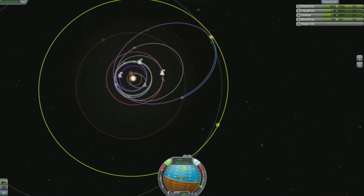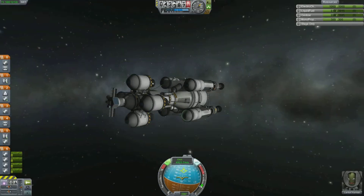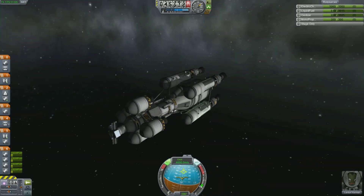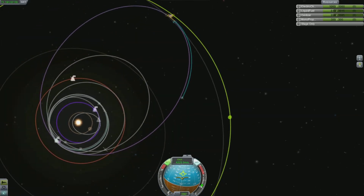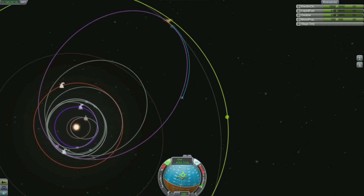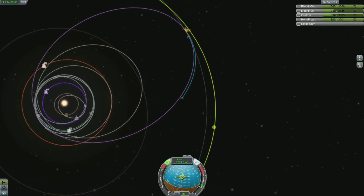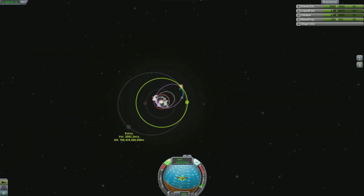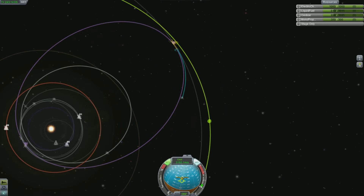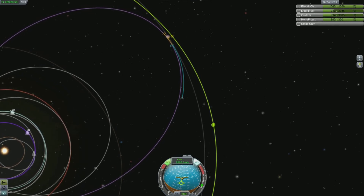That might be a bit complicated to understand for some of you, so basically what you want to try and replicate in your game is what you see here — I'm approaching my encounter with Jool within its orbit of the sun. At the very top of my blue line, which is the path of my spaceship, that's when the encounter with Jool will begin. It goes on to the orange line — that's the duration of the encounter with Jool — and then at the end of the orange line it indicates you've escaped the effects of Jool, carrying on into the purple line which will see you sailing off in orbit around the sun again.